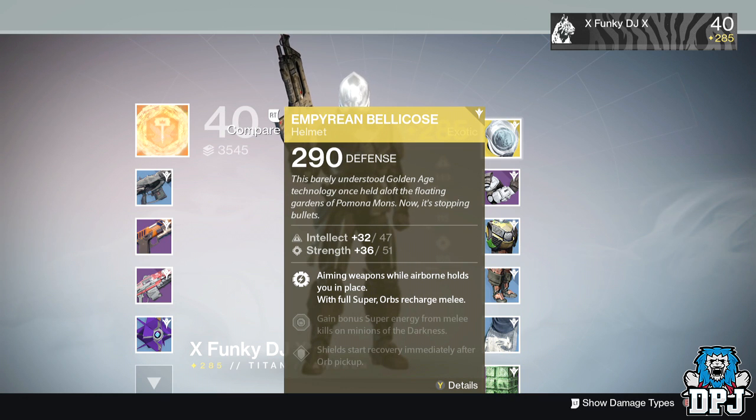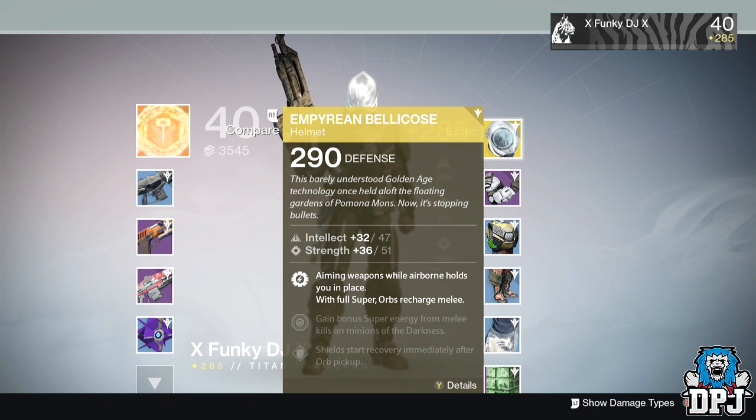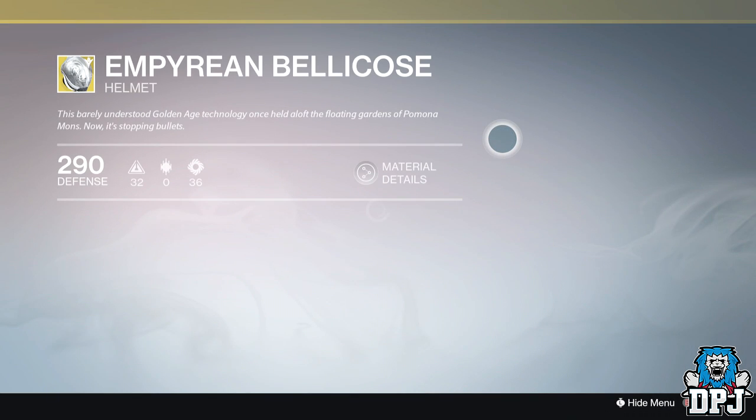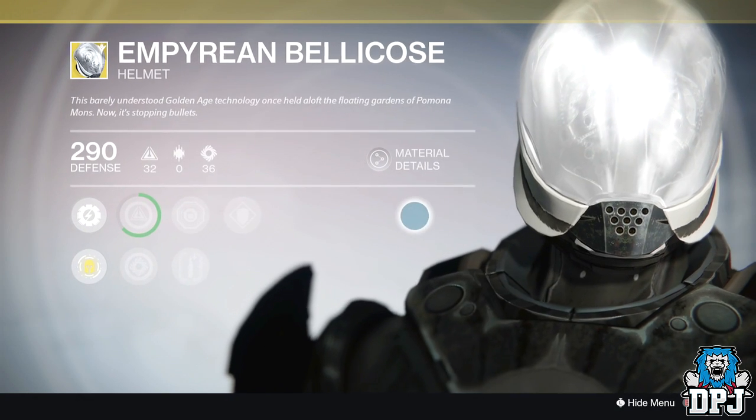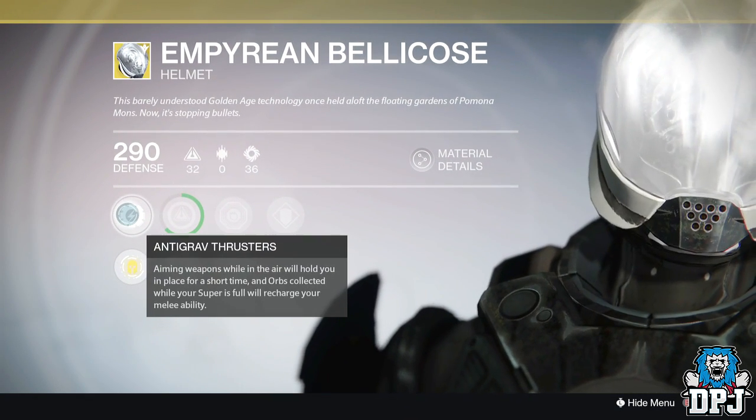If you have had it drop, the rest of the video is probably a little pointless for you, but if you do watch it to the end I do appreciate that support. This helmet had many people confused in the early Taken King trailers where we saw a guardian hovering while aiming down sights, and because it was a new subclass, people put it down to the Supercell exotic auto rifle — and that was that. But now we know it was actually this helmet.